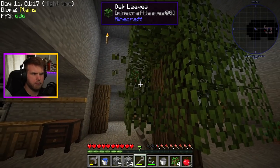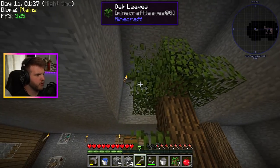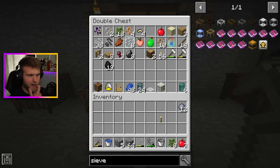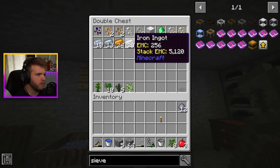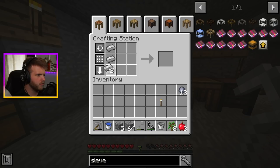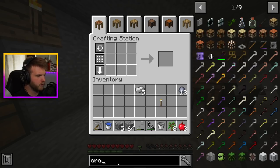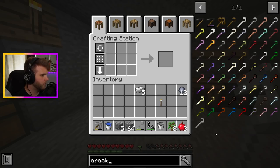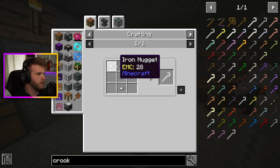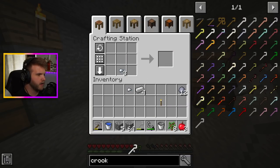Might have to make an iron crook — it's a good thing to do considering how broken the stone one is already, it's literally gone by so fast. Let's put this in. I have a bunch of that already. One, two, three, four, five — is that not how you make a crook? Stone crook, reinforced pink slime crook, paper crook, iron crook — how do you do it? It's gold nuggets or iron nuggets, so we go like this and we have an iron crook.